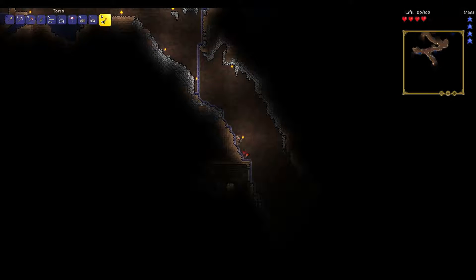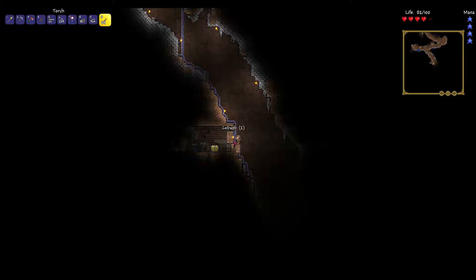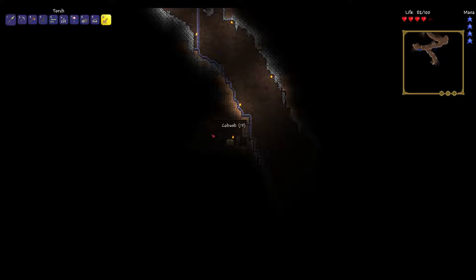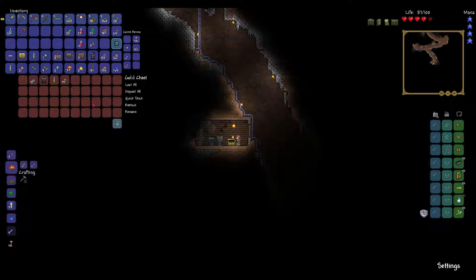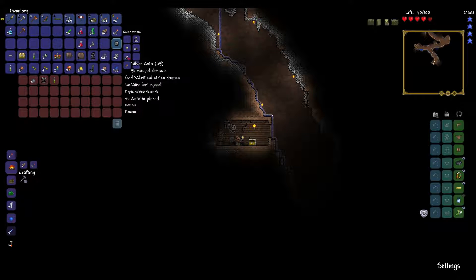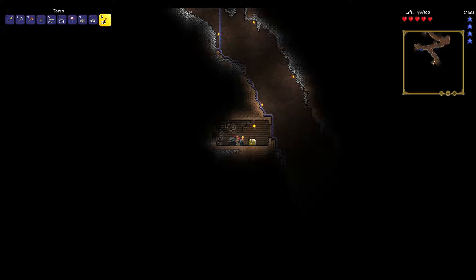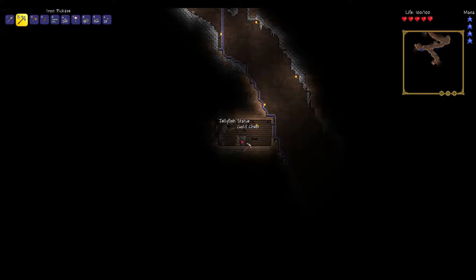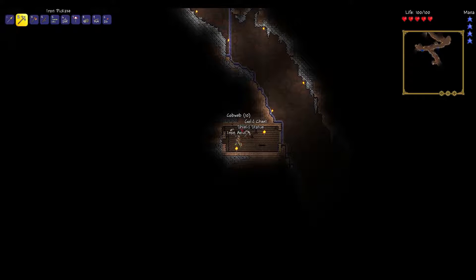Let's go ahead and grab this trap — I don't know if it does any good now. It used to be able to hurt mobs; I don't know if that's the case now, it could have changed. We've got another little place here — what have we got in the golden chest? Hermes boots! Very nice. I'm always for quicker movement speed. I'm surprised I'm getting this many good things. I've got some bombs and there's an iron anvil.